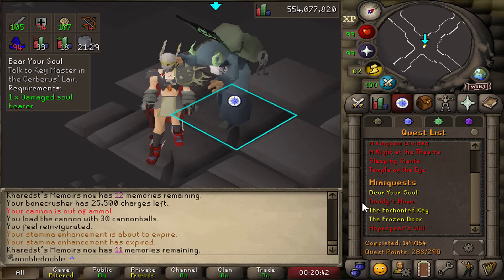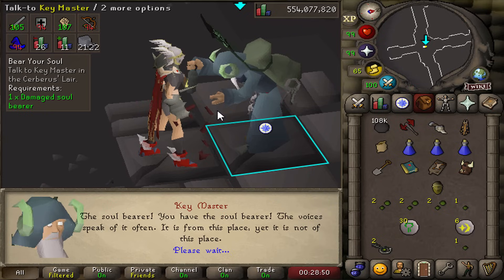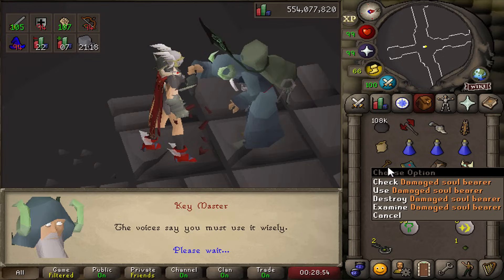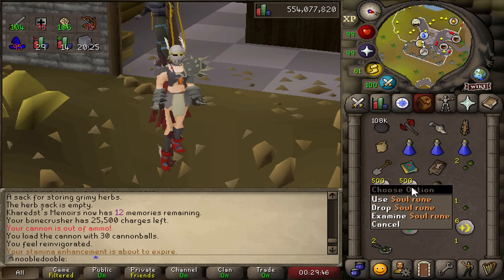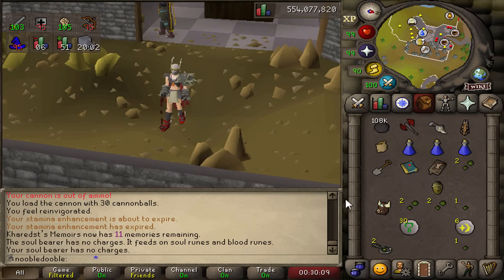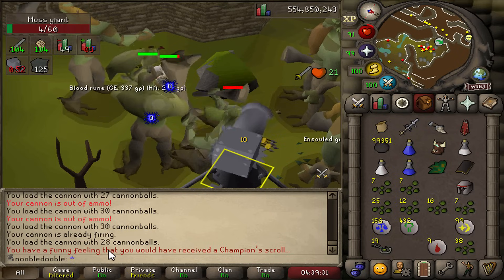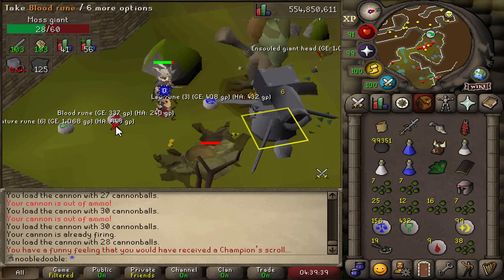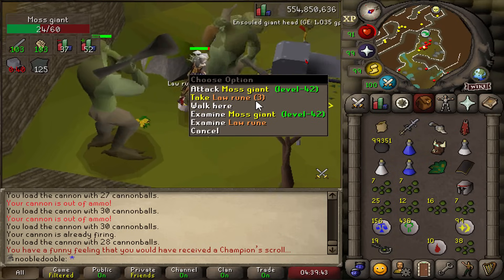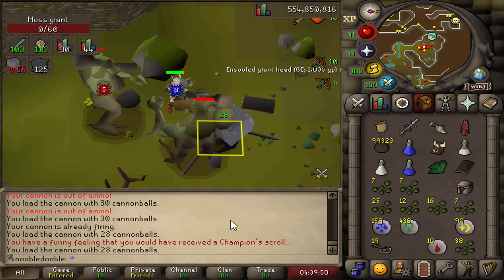I have no idea how I haven't finished this yet — the Bear Your Soul miniquest. It's very quick, only a couple of minutes, and you get the Soul Bearer. This allows you to bank ensouled heads before doing anything; you just charge it with blood and soul runes, use an ensouled head on the Soul Bearer, and it carries the head to the bank. How did I max this account, get 99 Slayer, and never get this? Also getting a message saying I'd have received a champion scroll — I think I may have already done that champion, which is why I keep seeing the duplicate message.